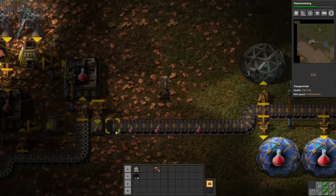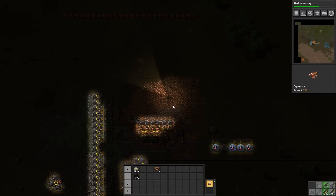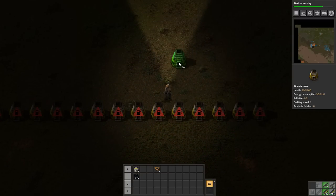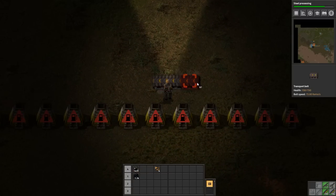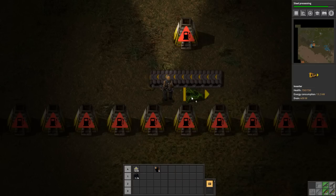You can see the inserter only outputs on one side of the belt. So for me to get twice as many furnaces, or to output to both sides of the belt, I actually need to have another furnace on the other side with another inserter — if I've got the belt in the middle I need a furnace on each side.